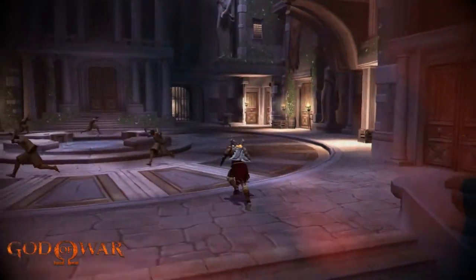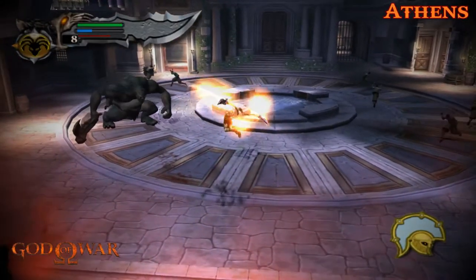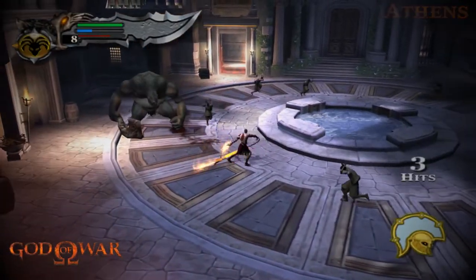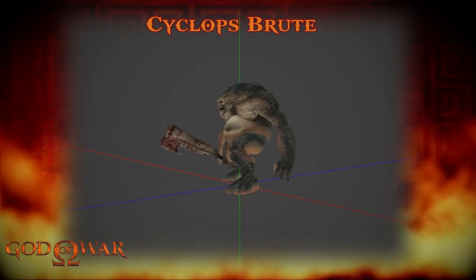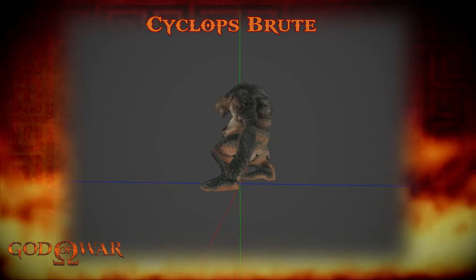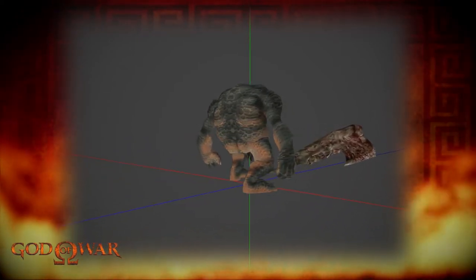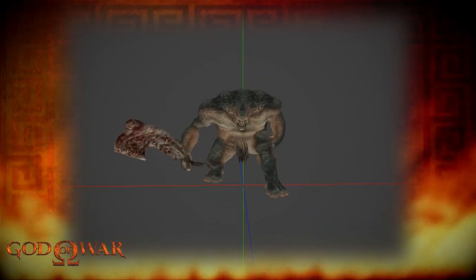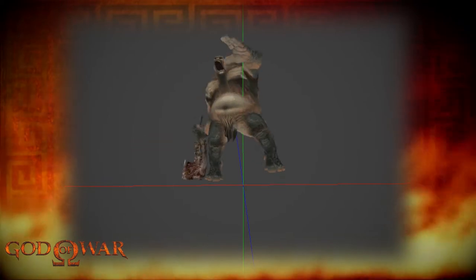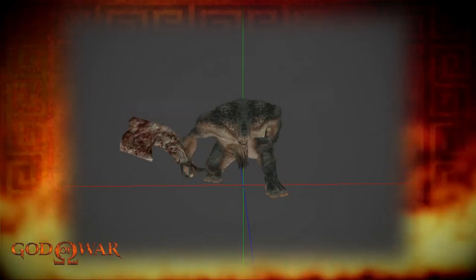Here we have the final variant, the Cyclops Brute, encountered in the town square of Athens. This one looks quite simple compared to its counterparts — no armor and it is blue. The weapon it wields appears to be a jawbone, maybe from the same beast the Desert King acquired his weapon from. Its attack is similar to the Enforcer's except the weapon doesn't get stuck in the ground.